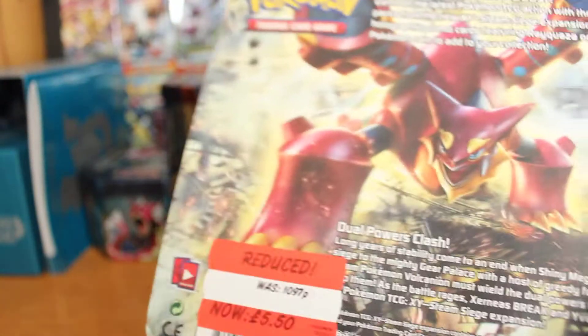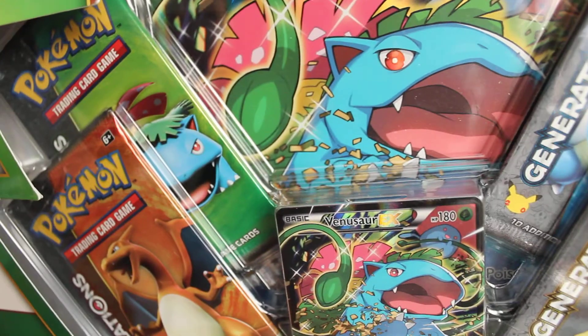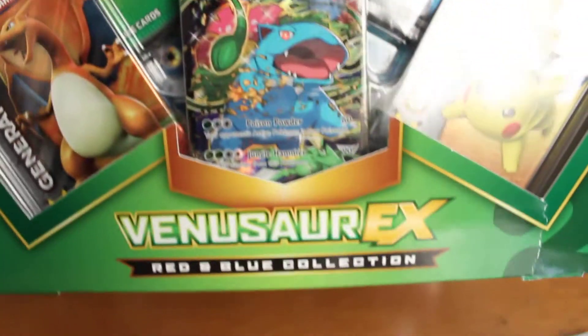I picked these up — Steam Siege packs for £5.50 a pack, so I'll save some money on that, but I didn't stop there. They also had some other cool stuff. I've got another Exidius EX tin, which was £7.50, pretty cheap. And the best find of all was this bad boy — Venusaur EX Red and Blue Collection for £9.99. I've got a really good pull, so I'll be uploading some more videos. Different cards, different pulls — saved a lot of money. Spent around £34 and saved maybe more than £30.